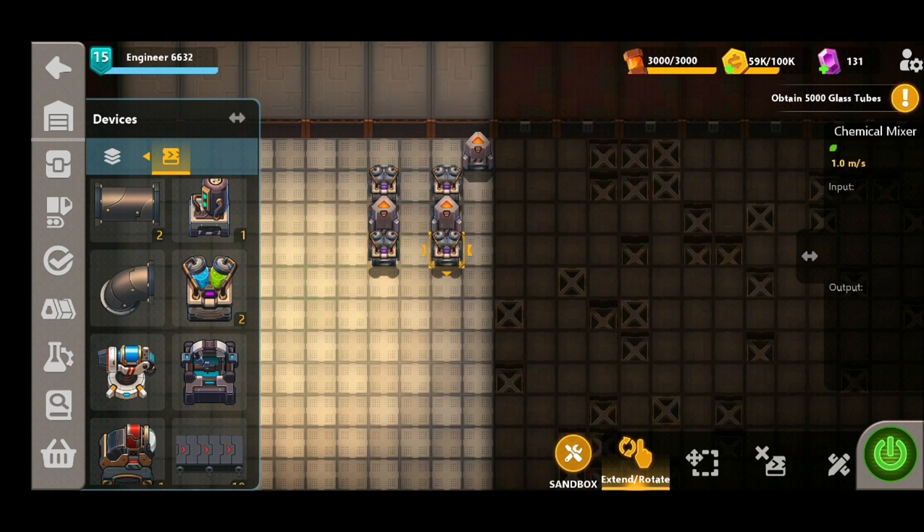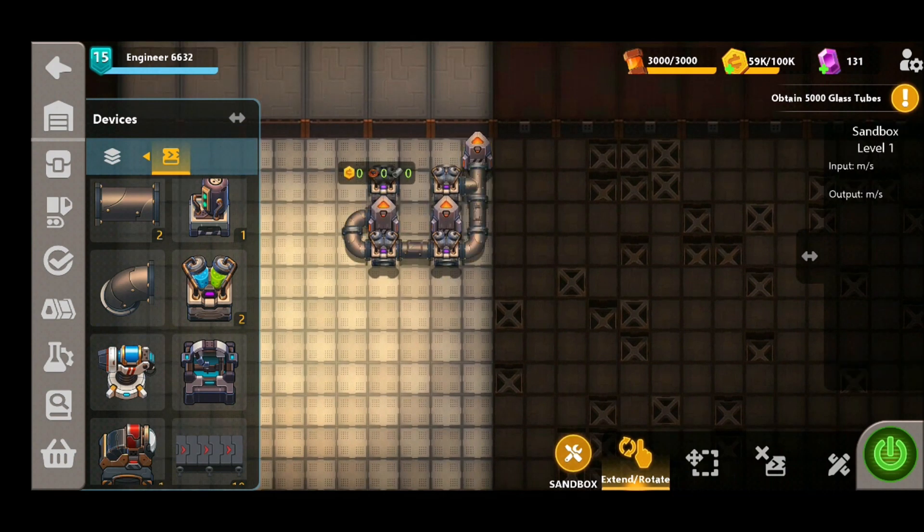We're also going to need four chemical mixers and we're going to put them in a sort of box formation. That's going to give us four outputs of water, which is going to be plenty for this build. We're going to connect them up with pipes.